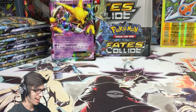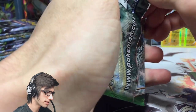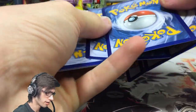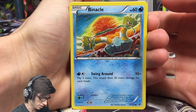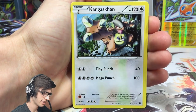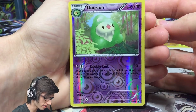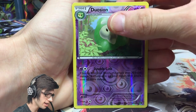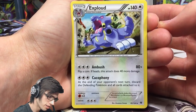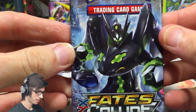Lugia Break on the next pack art — I believe this is the final first-lap of the pack arts, so this is the fourth pack in. We have a Binacle, Snubbull, Snivy, Solosis, Gothita, Kangaskhan, a Duosion, Mega Catcher, Duosion reverse — two Duosions in one pack — with the attack Double Link, and an Exploud regular rare with 140 HP, Ambush, and Cacophony.